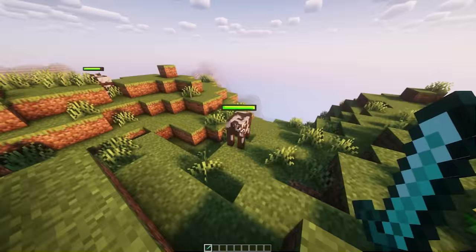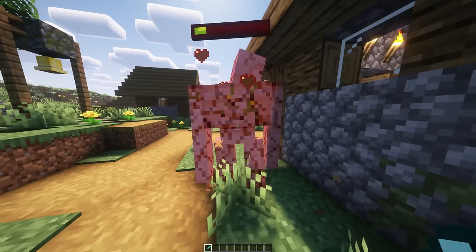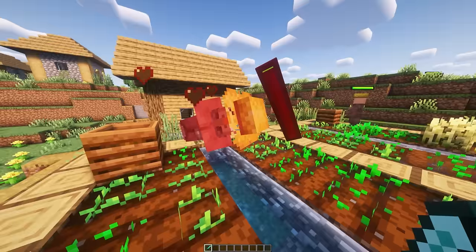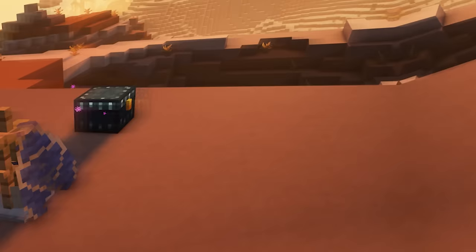Health Bars will add in a fresh new indicator above all entities, indicating how much health they have before they are unsubscribed from life. It's really accurate and super useful for fighting mobs or checking the health of your favourite pet. They interact with the mobs really well and fall over when the mob dies. This doesn't work on bosses who already have health bars, so you have to check on the health of a boss the old fashioned way.